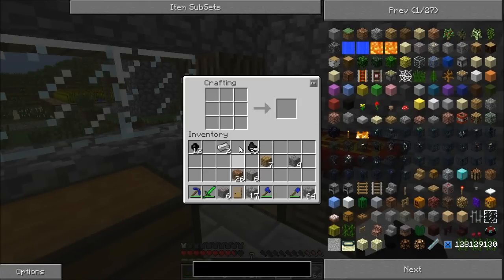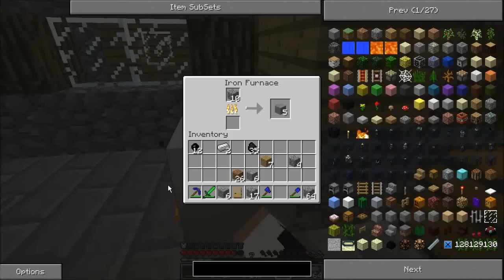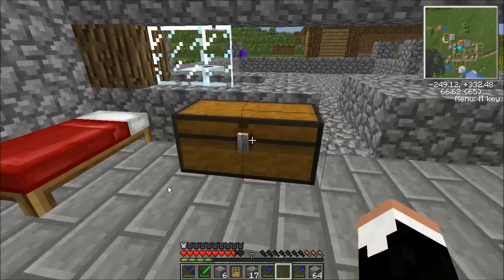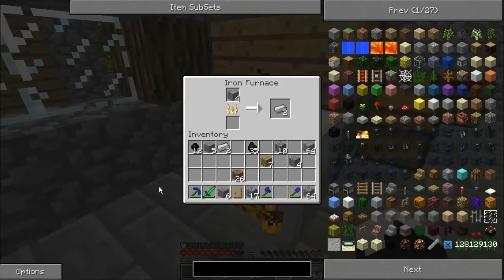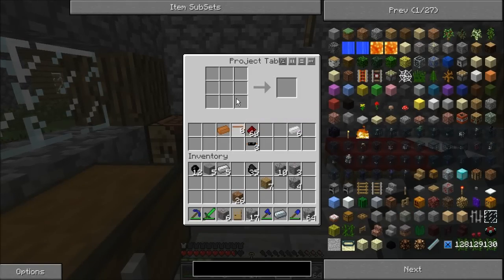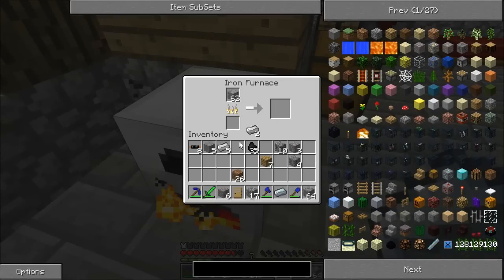The next thing we need to do is make another electronic circuit. We need some more iron cooked up, which means I need this to stop working on what it's working on and start working on some iron. Where'd the rest of my iron go? There it is — I knew I had at least two stacks of it.